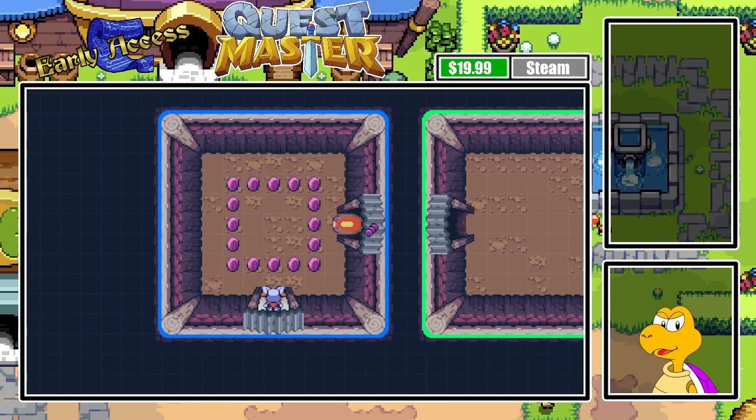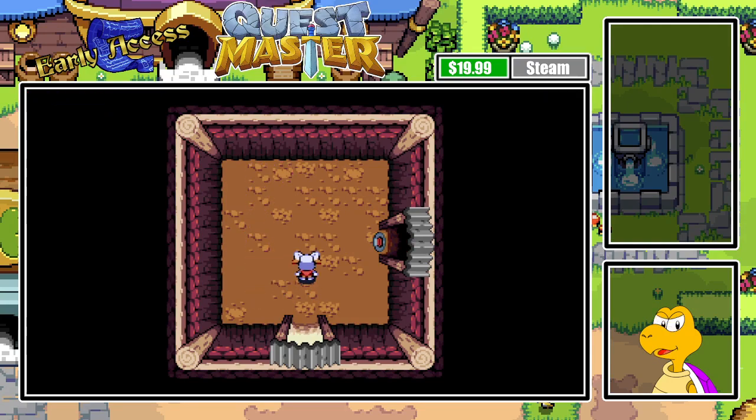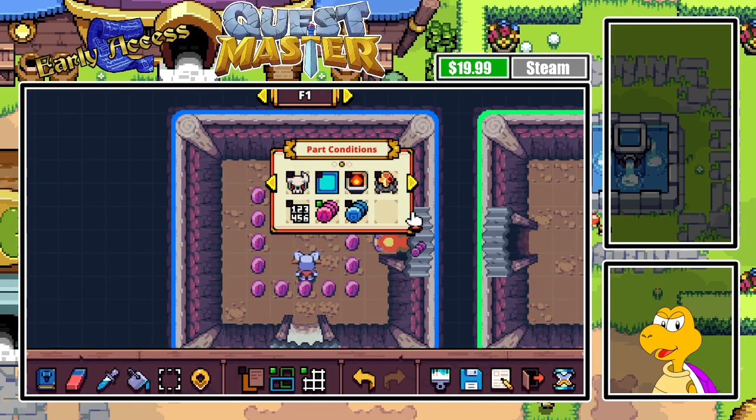We already know about this little mechanic — collect the coins and the door will open. We already know about that, so we're gonna switch this to a blue one.